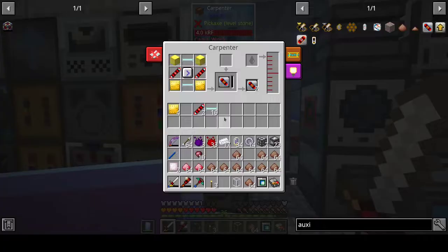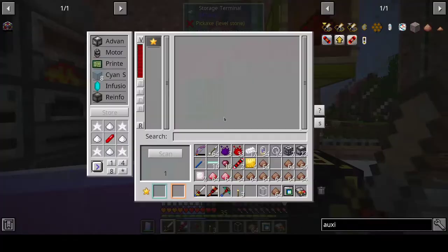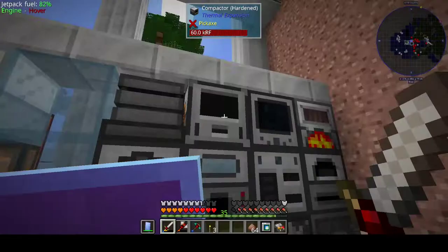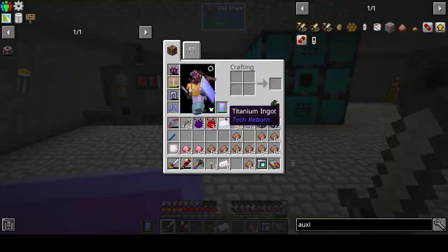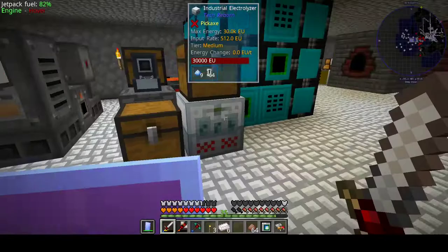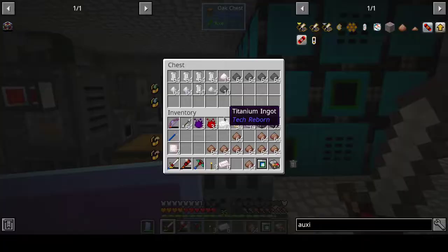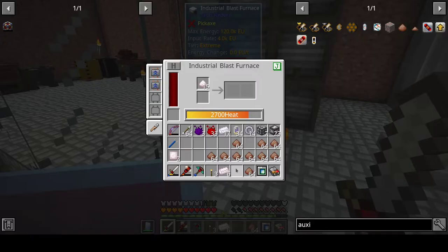Let's make this one a bit faster. Yeah, there are many more I can upgrade but that's for later. I'm going to put these away and let's go check what the machines are doing. What is it processing? Yeah, it's still doing the blue things. Nice, and another fifteen chrome ingots.